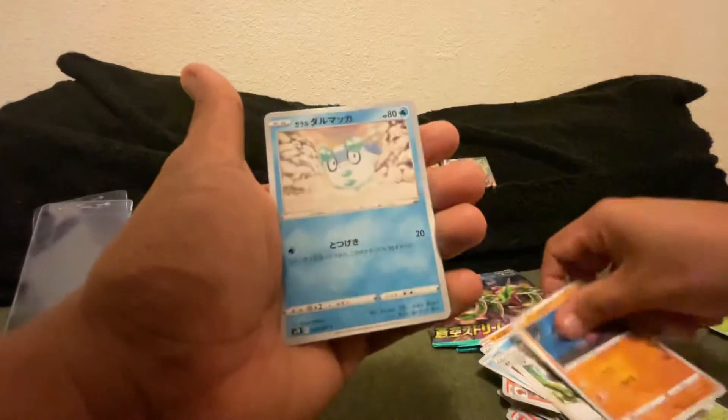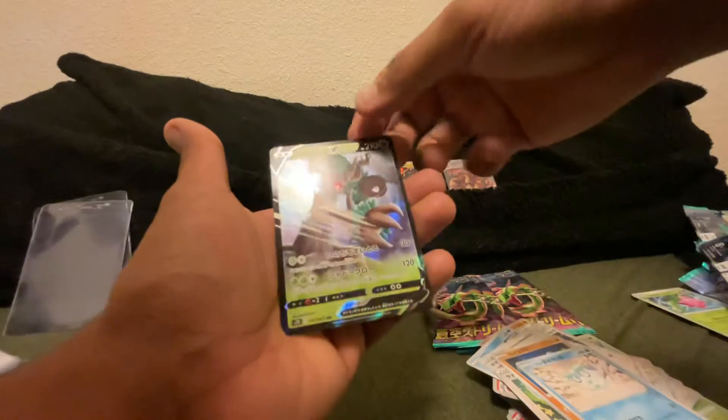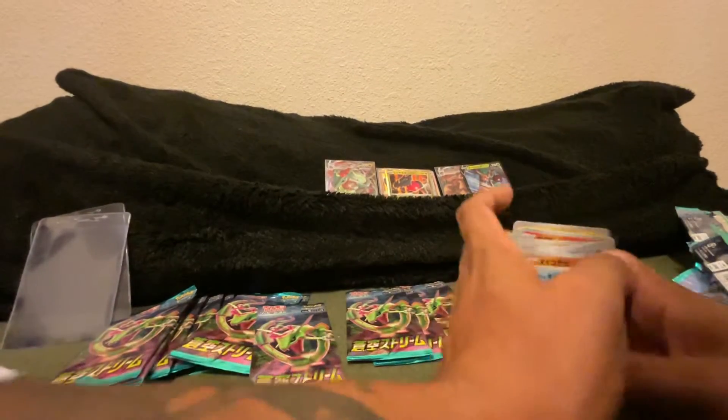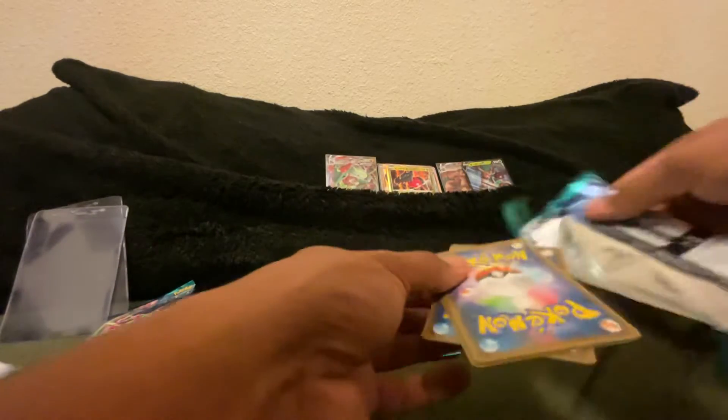Simisear, Chansey non-hollow hit. What the heck are these packs? Okay: Switch, Shauna, still full Darumaka, and we have Trevenant V — that's nice, does give us viable cards to actually play with I suppose. Definitely going through more packs than I thought it would to actually get to the hit.